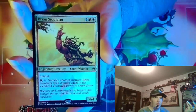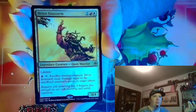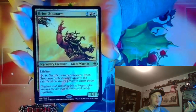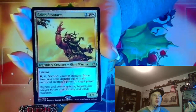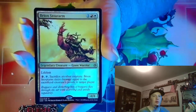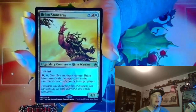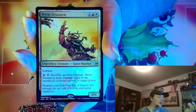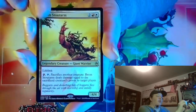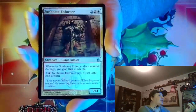We have Brion Stoutarm. This is a little giant out of Lorwyn. He's got the fling ability on him to just throw creatures at your opponent. But weirdly I didn't have one of these — I couldn't figure out why that was. So I got this Magic 25 copy with a nice Lorwyn watermark on it. I thought that'd be kind of cool.